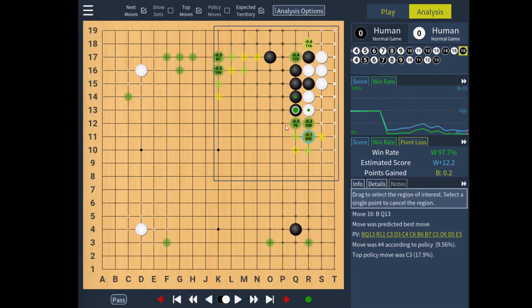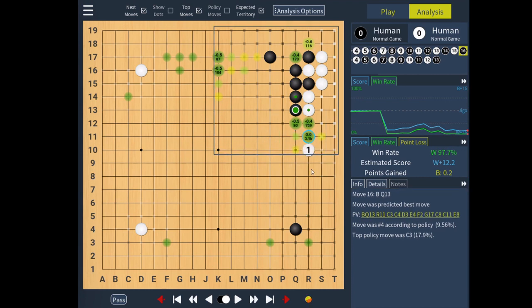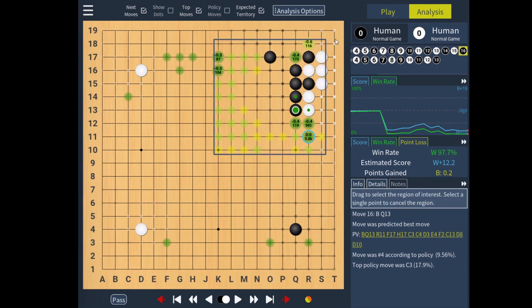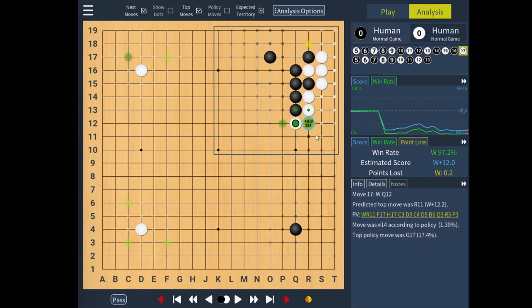We can also reset the region to be very small and get a lot of accuracy in this very small region, but I'm fine with this as well. So actually it thinks white should jump, which is very interesting.